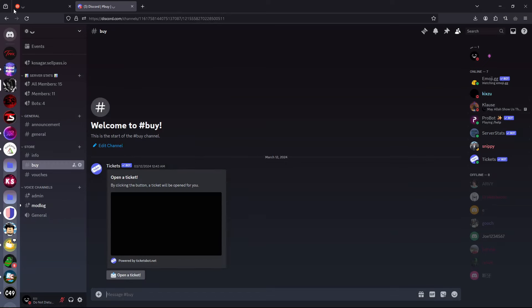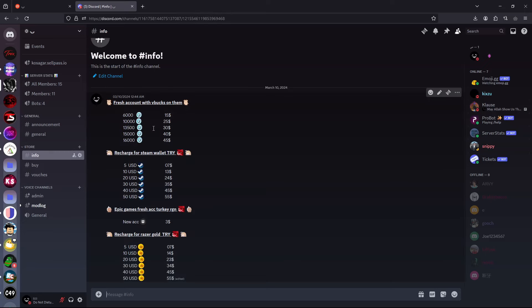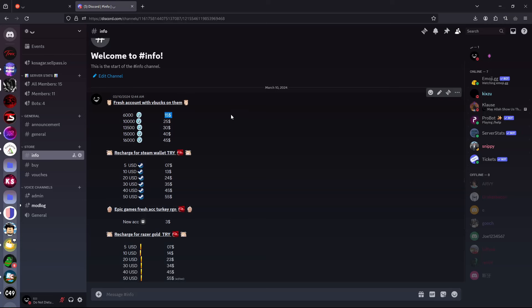If you don't want to buy through the website, you can directly join my Discord and buy through there because it will be cheaper. On the website I have to pay fees, but on Discord I don't, so I can directly decrease the price.